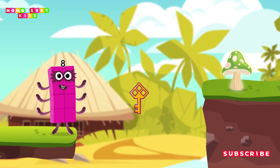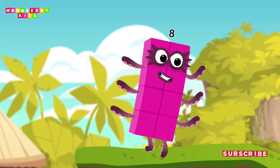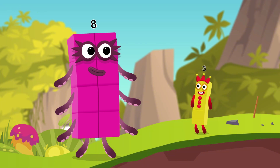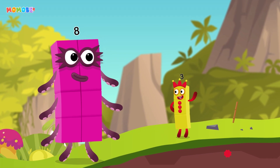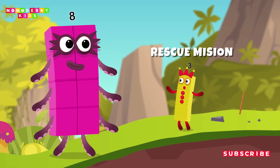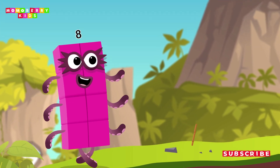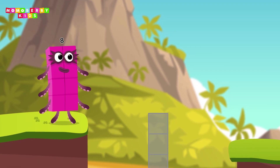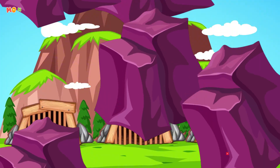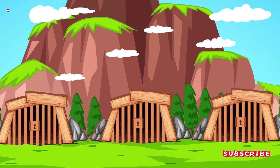That was course one. I'm glad we saved them — let's keep going! For the next challenge, it's a rescue mission. Some number blocks are trapped in a prison, but only one is the right choice. Choose wisely and set them free. Three prisons, but only one is the right choice — choose wisely to rescue your number block friend.